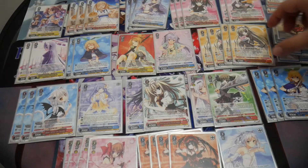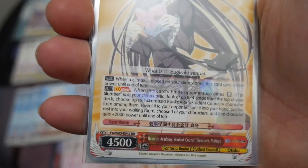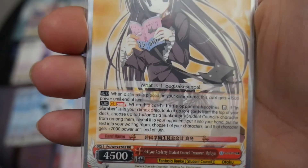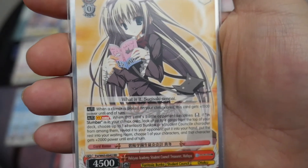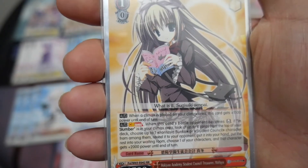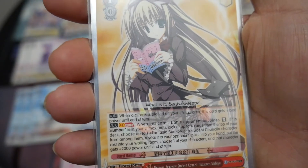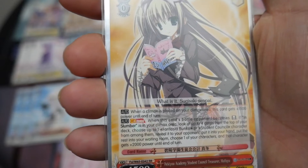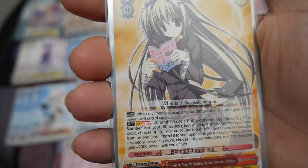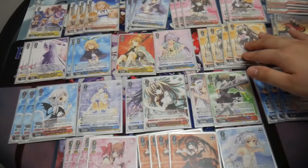At level one, I'm running four copies of Ijo Academy Student Council Treasurer Moifu. The first effect is when a climax is placed in your climax area, this card gets plus 15,000 power until end of turn. The second effect is the climax combo: when this card's battle opponent becomes reverse, if In Slumber is in your climax area, look at up to four cards from the top of your deck, choose up to one Fantasia Bunko or student council character from among them, reveal to your opponent, put it in your hand, put the rest in your waiting room, and choose one of your characters — that character gets plus 2000 power until end of turn. So this is your plus-one combo level one.